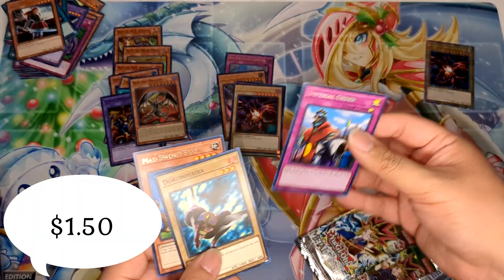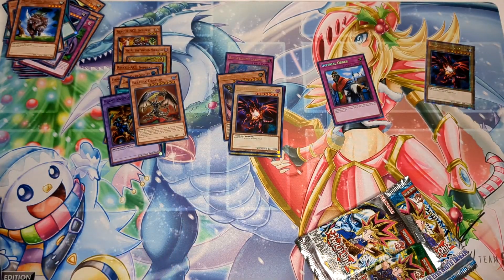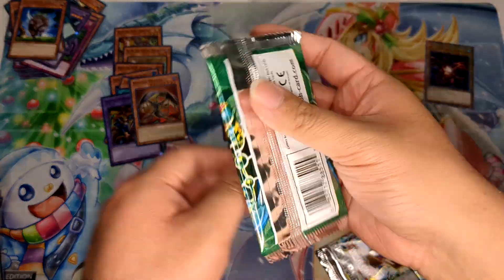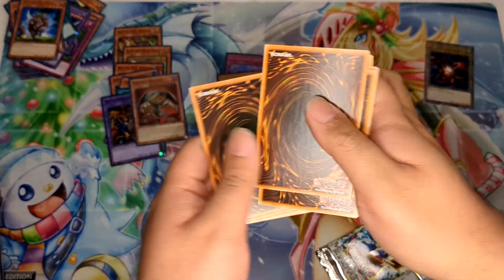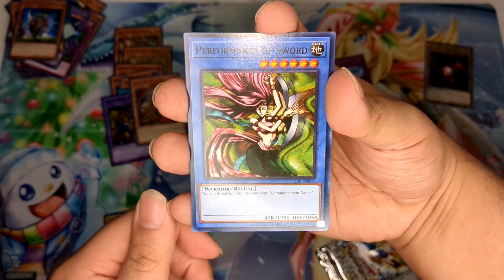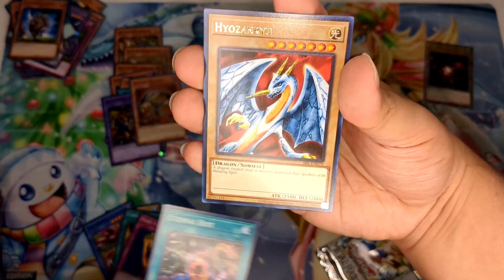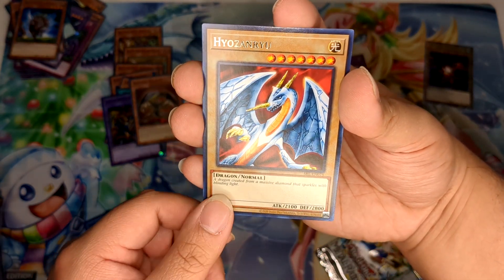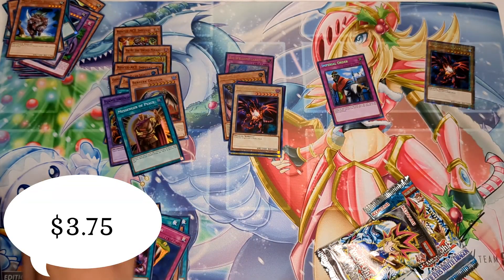Spell Ruler — can we pull any of the Toon cards? Can we pull Blue-Eyes Toon Dragon? That's what I'd love. Blue-Eyes Toon Dragon, Toll, Electric Snake, High Tide, Fissure, Sword of Dark Destruction, Curse of Fiend, Snake Fang, Eternal Rest, Hyoza, Hyzenryu, and Messenger of Peace. We're getting some hollows now in these legacy packs, that's kind of nice.